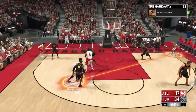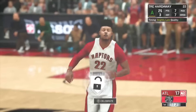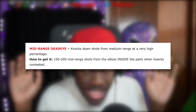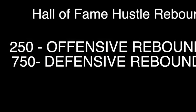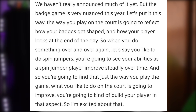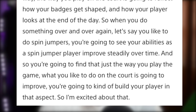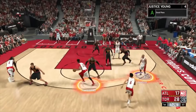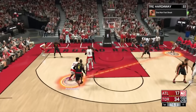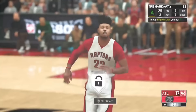That makes me think it's going back to 2K17 where you have to do specific tasks repeatedly to get a badge. 150 highly contested mid-range jump shots for dead eye was a little ridiculous, and 250 rebounds for hustle rebounder is an annoying process. I'm hoping it's less tedious than that. So when you do something over and over — like spin jumpers — you're going to see your abilities as a spin jumper player improve steadily over time. I'm excited about that.